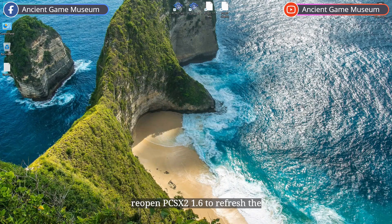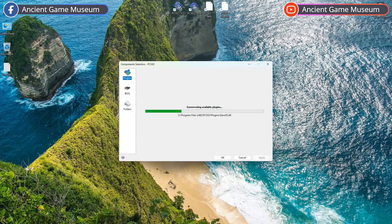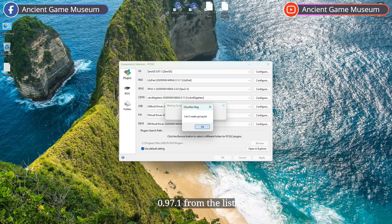Reopen PCSX2 1.6 to refresh the plugin list. Now, select the graphics plugin 0GS 0.97.1 from the list, then click OK. If you encounter this error — can't create GSLOG.txt — it means you didn't run the program as an administrator.